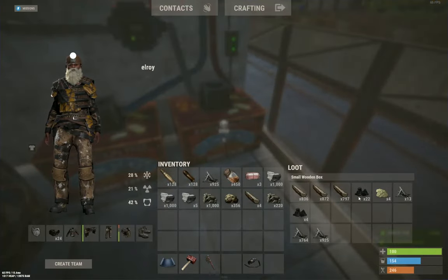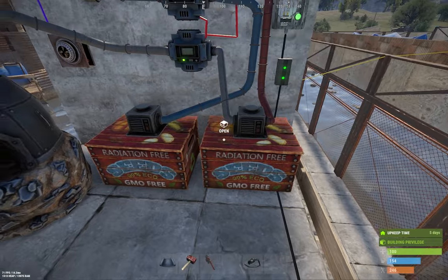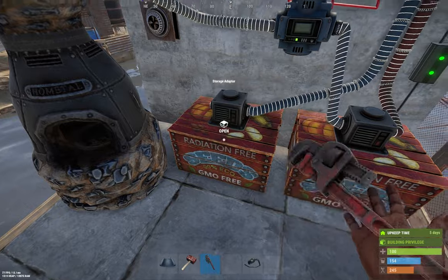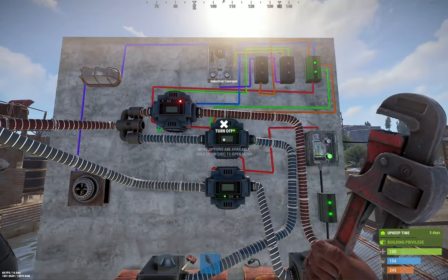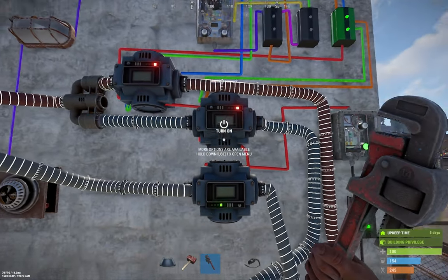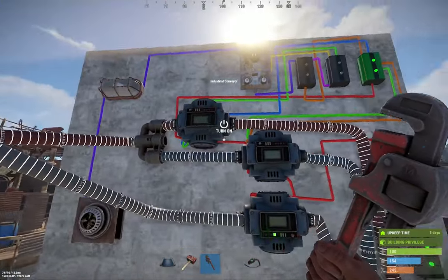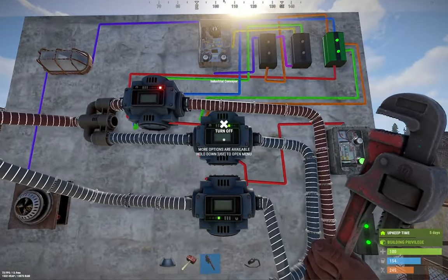Over here is my everything-out and wood box. Just to explain the conveyor system: the output from the ore input box goes up to this conveyor, and this conveyor is set to a maximum of three metal ore, three sulfur, or three high quality ore.